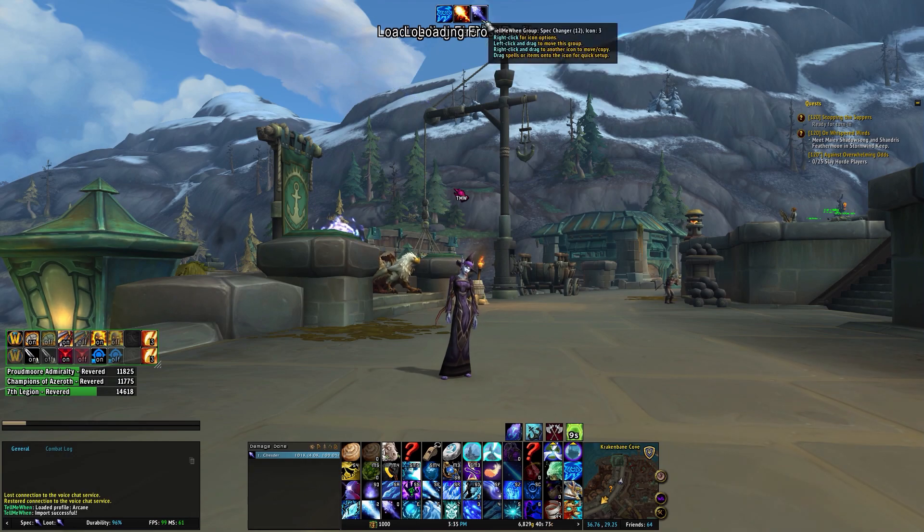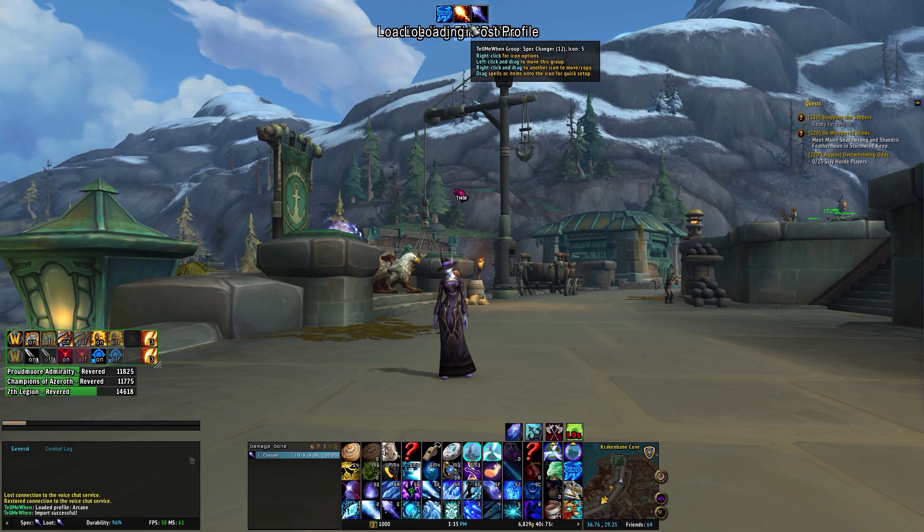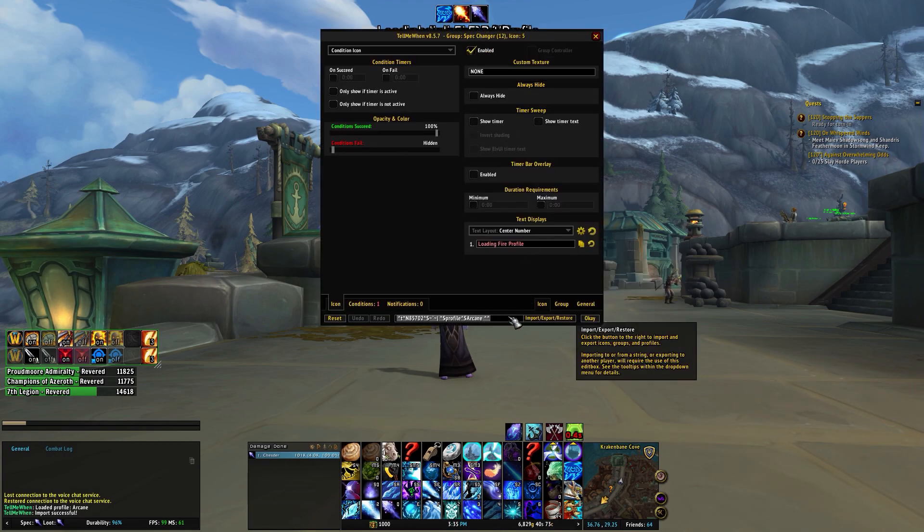What you'll see at the top of the screen are the spec changes. This is a simple function with Lua code built in that will change the profiles based on what your current specialization is. If you were fire spec, it would change your profile to be the fire profile. If no profile exists — because maybe you don't want it to — it won't do anything and instead just leave a blank area on your screen, as you would normally see if you turned off the profile with toggles.